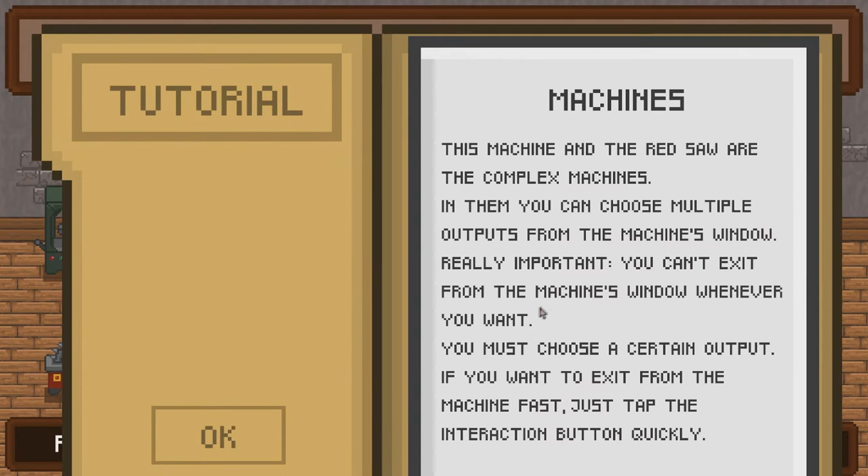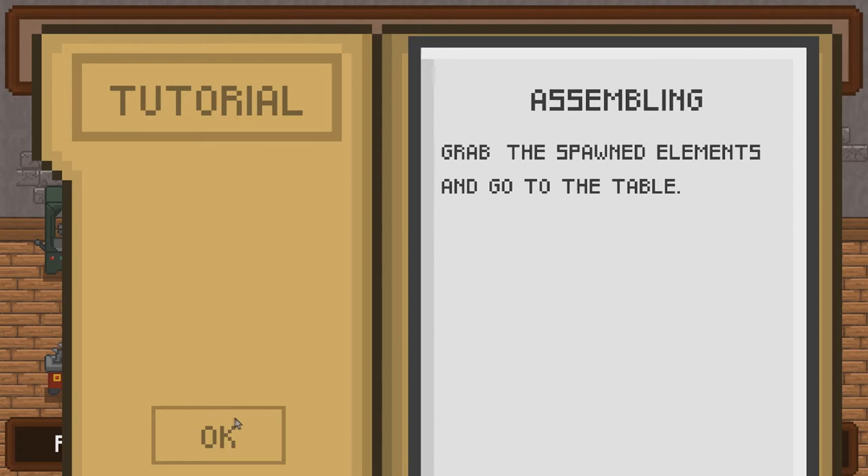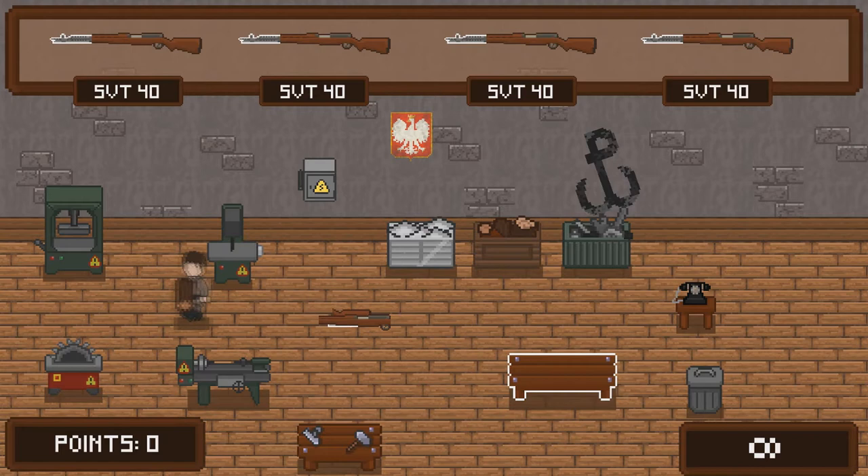This machine in the red area - grab this and go to the table. Put the element on the table.